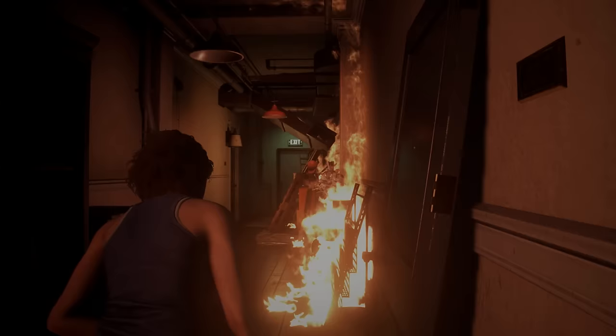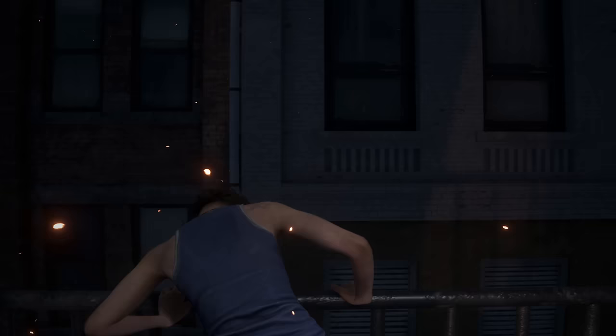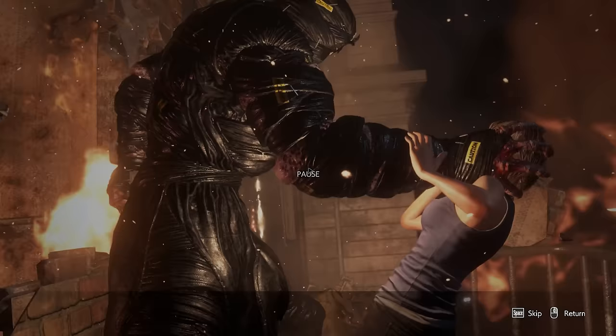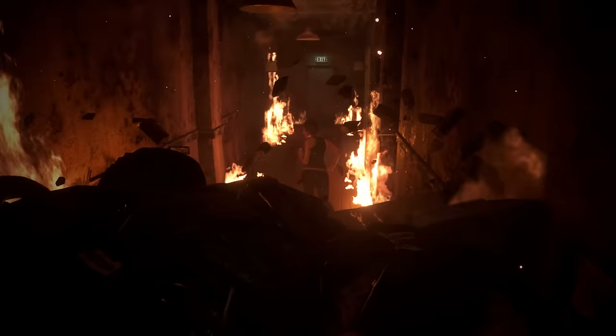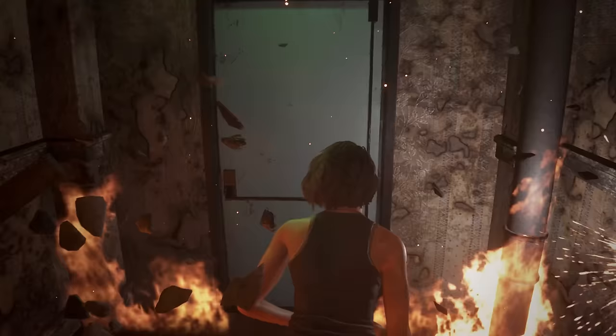You can get down these stairs faster by just pressing forward repeatedly — you can't sprint in this section. Keep going, out the exit door and onto the fire escape. We're going to mash forward to go down the stairs faster; you don't have to, but it saves a little bit of time. There is a technique to get downstairs faster when you've got a gun, but we don't have a gun right now.